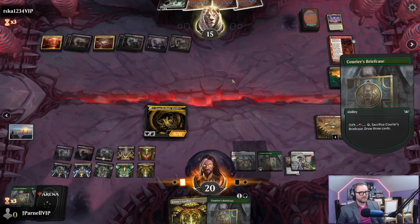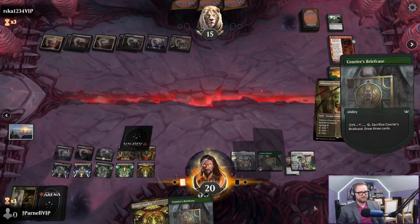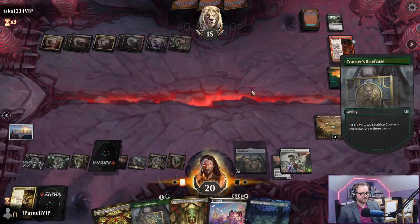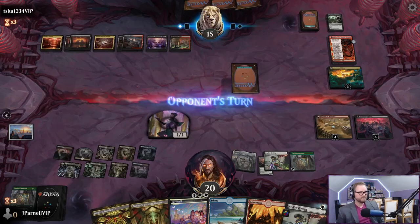I'm going to kill this. It does have a big old throat here. Shoulder's Edict - sacrifice a non-token creature, yeah that's going to happen. One, two, three, four, five - let's do it again. Play this, play another one - we're good. Just gotta protect these.